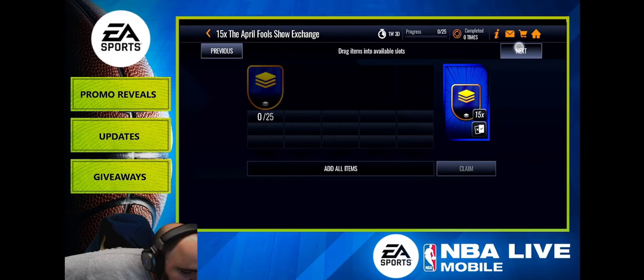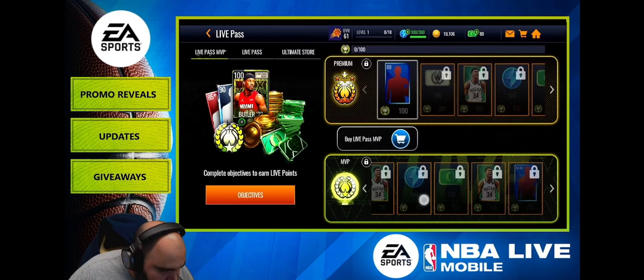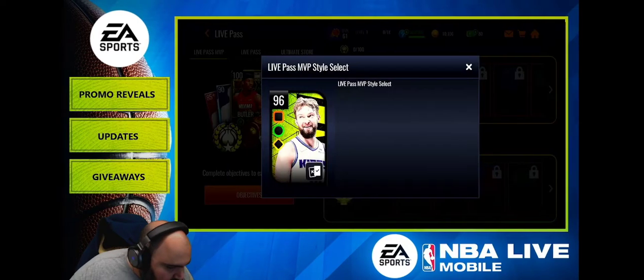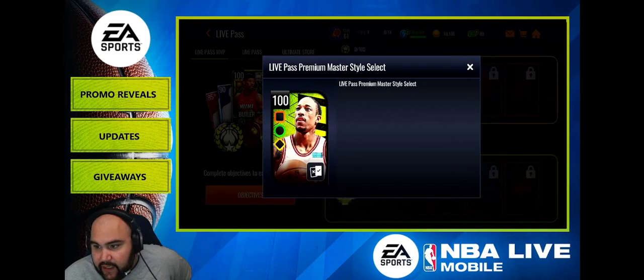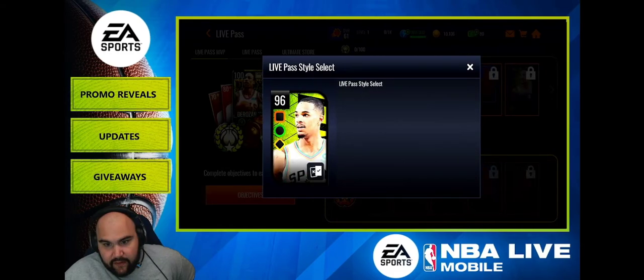To recap, do the 25-for-15 exchange. To get Shaq, trade in all five 96s. For the Live Passes: the MVP Live Pass master is Jimmy Baller, the Premium Live Pass master is Sabonis, and the regular Live Pass master is John Tamari.